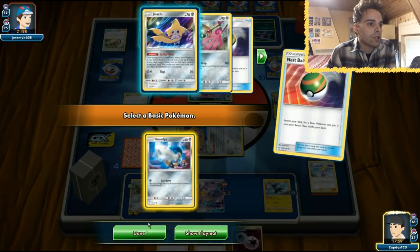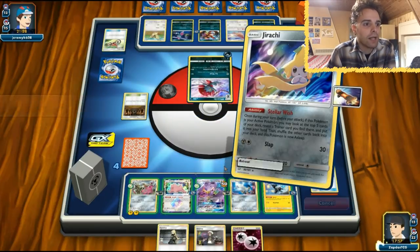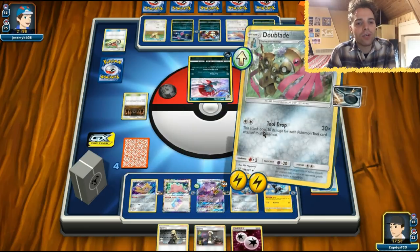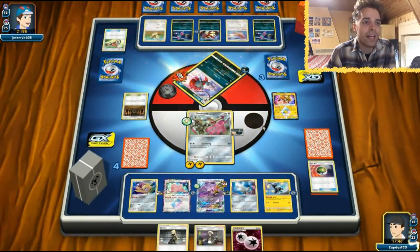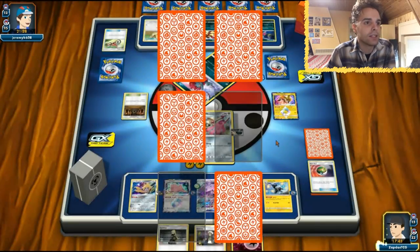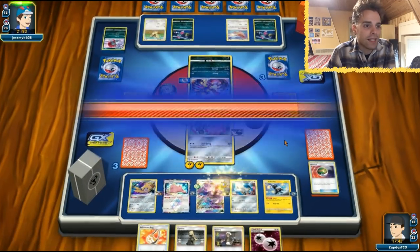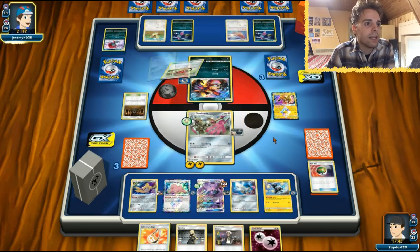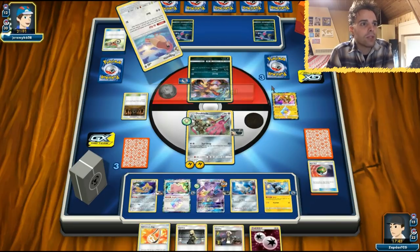Nice — another Honedge! Note to yourself: don't bench Jirachi against Evil Admonition, and don't play down Genesect GX against these decks. But at least I'm showcasing how the deck works. I'm glad I was able to do that 180 damage — the damage output is actually ridiculous. Against GX decks you're definitely going to have an awesome time, because a one-prize attack is not so much to give up. Four abilities in play — he might as well Guzma the Genesect GX while he can, and will definitely do that next turn.